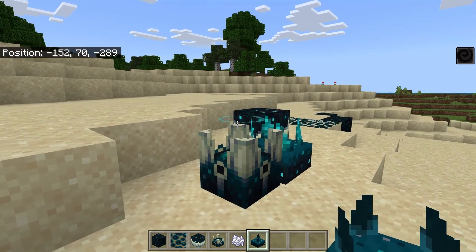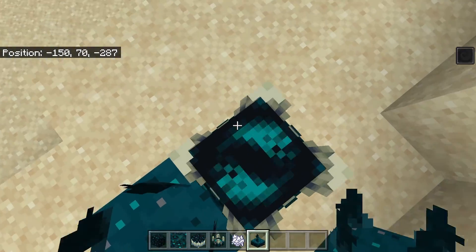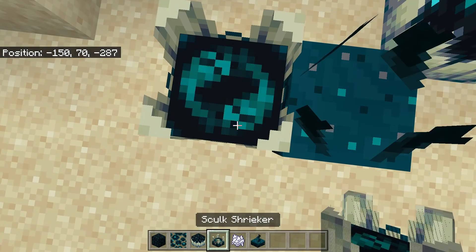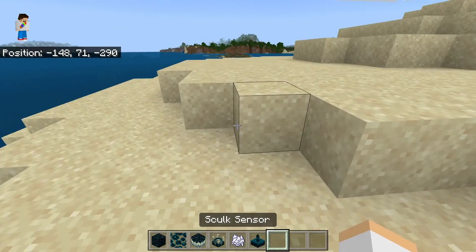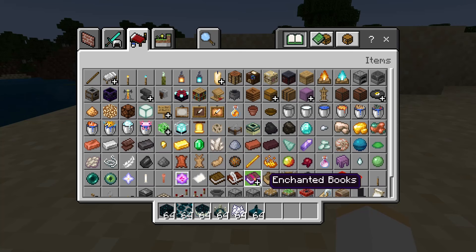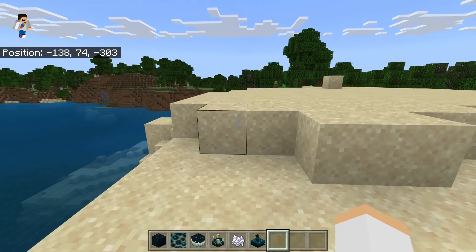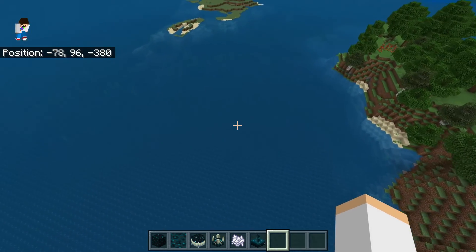And then we have a Skulk Shrieker. We also have the darkness effect — that's really cool. But are we able to use it multiple times? I'm not sure if we can. I feel like they also added a new music disc. It was called The Other Side. It was made by the person who did Pig Step. I'm not going to play it right now because I'm not sure if the sound coming from Minecraft plays in my videos.